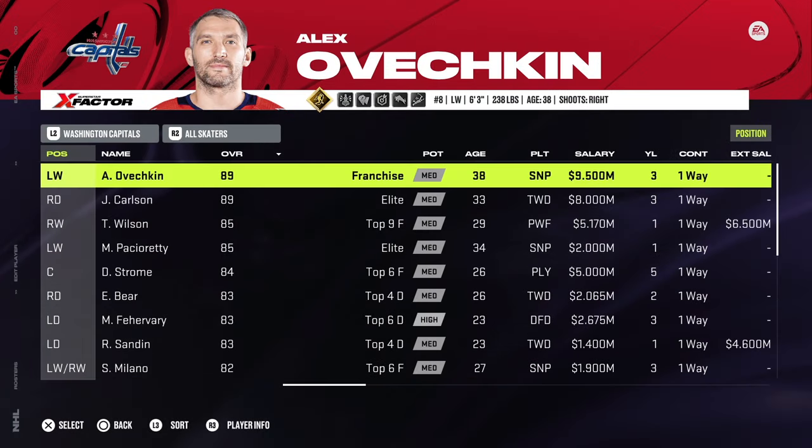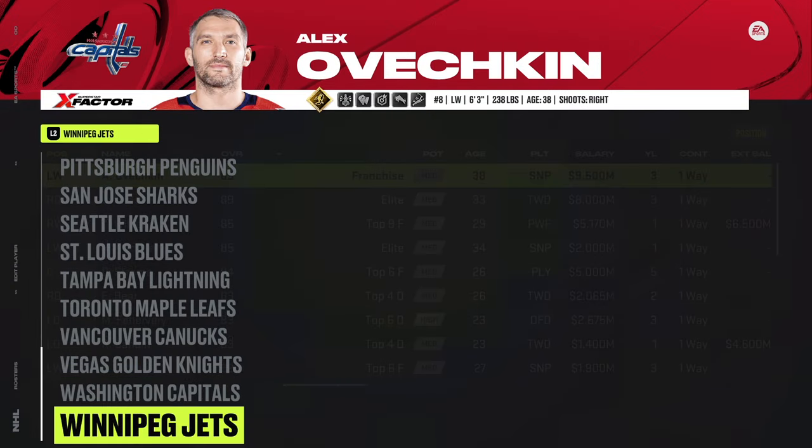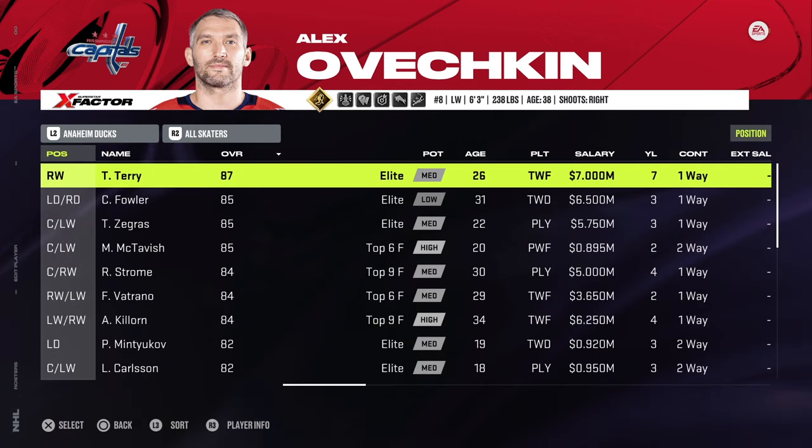For the Washington Capitals: no changes, but you can remove Nicklas Backstrom and transfer him to an international team. And Winnipeg: no changes are necessary.